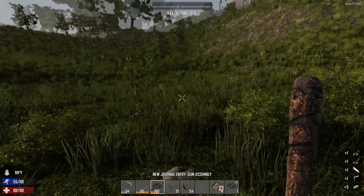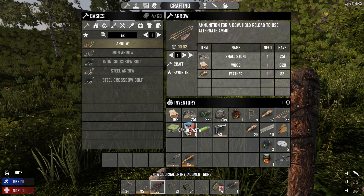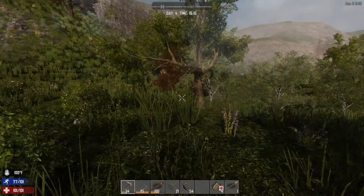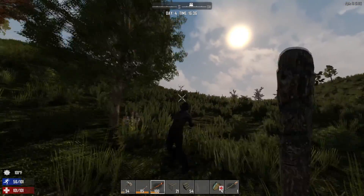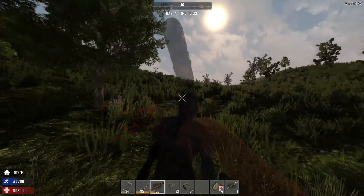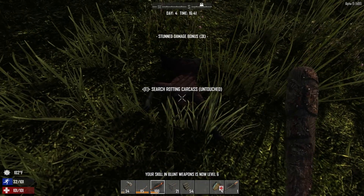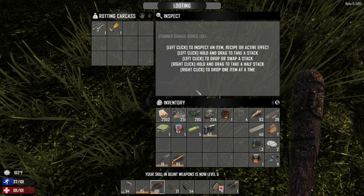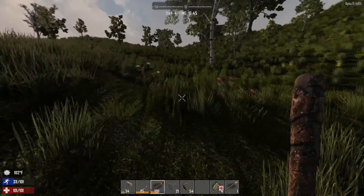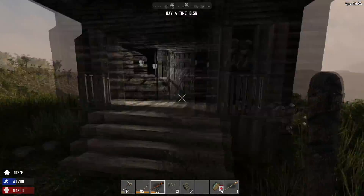Holy cow, did you see that? Look what I got off of this zombie — a pistol, some rounds, some food. That zombie was packing, man. Distractions. You die. Thank you. Nothing there, let's go check this out.